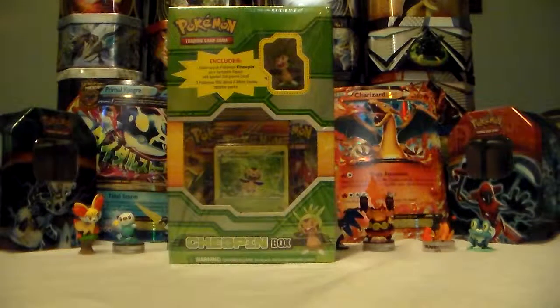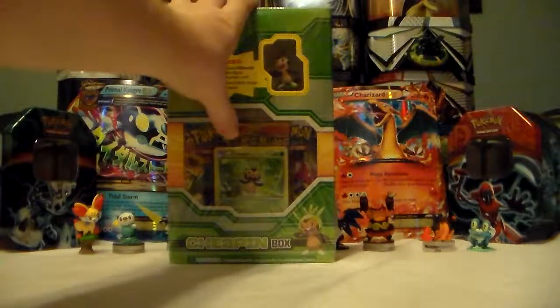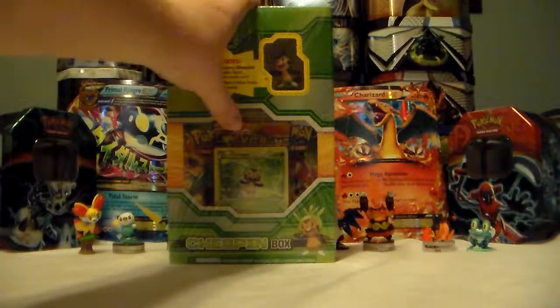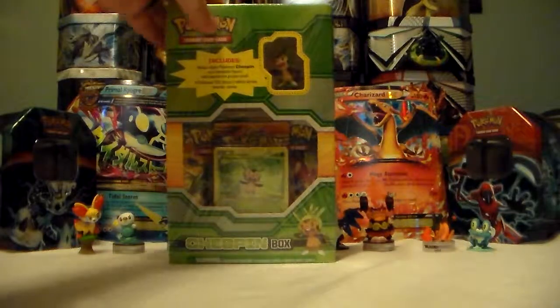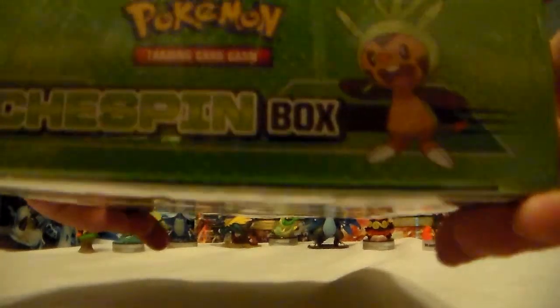Hello everyone and welcome back to another Deal with Toys and Games video. Today we're looking at the Chespin box, which comes with a holographic Chespin promo card, a Chespin figurine for green, and three booster packs. We'll show you the box — you got your energies, got Chespin on that side.